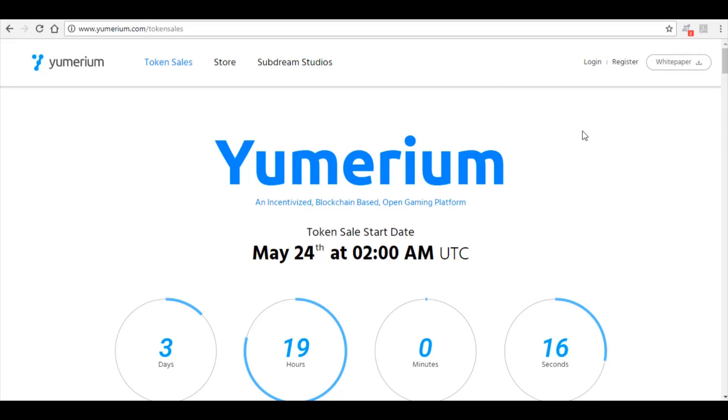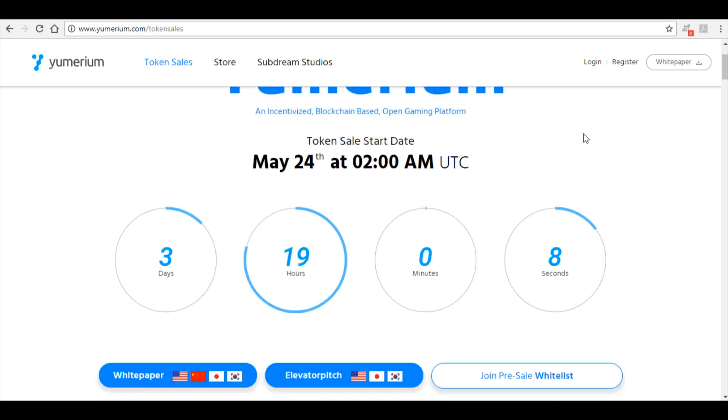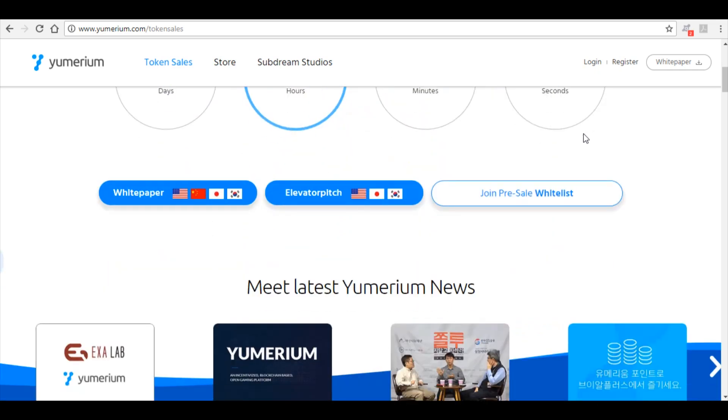Hey guys, what's going on? It's Tom here from Crypto Busy and in today's video we're going over Yumerium — an incentivized blockchain-based open gaming platform. The token sale starts on the 24th of May, in about three days' time, so make sure you check out for that. They have the white paper and they also have a pre-sale whitelist, so make sure you sign up and check them out.